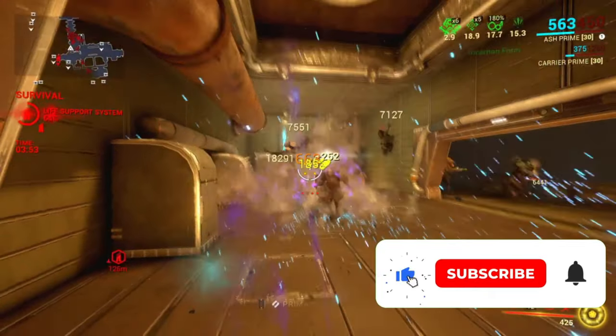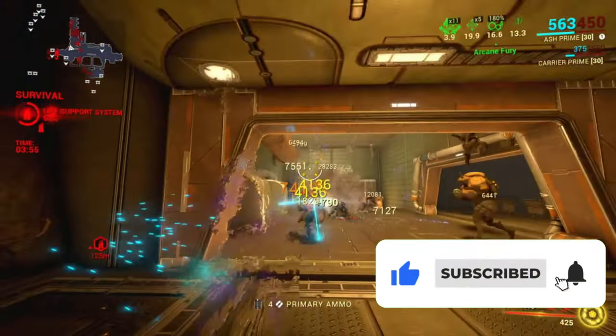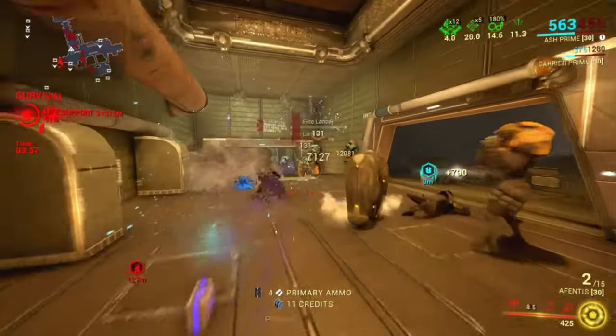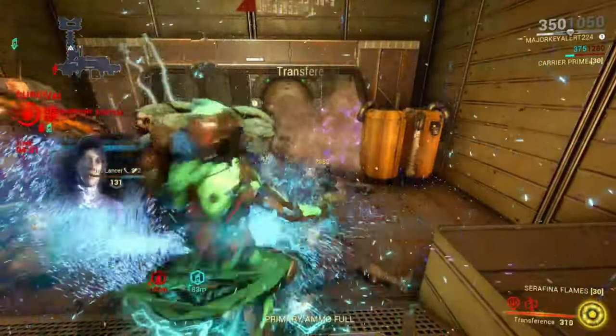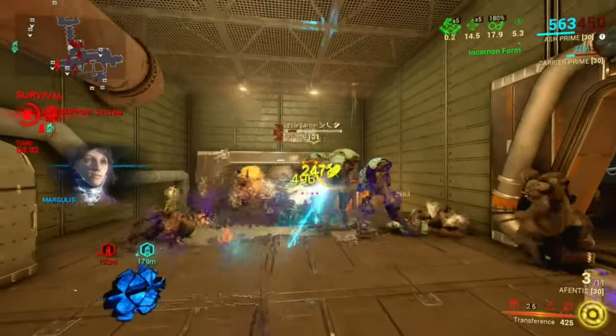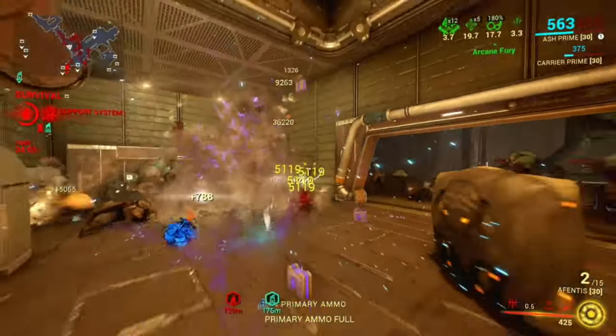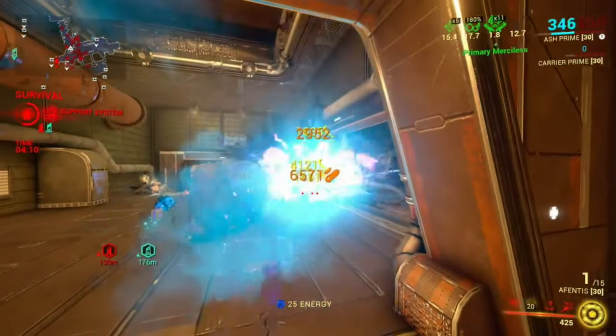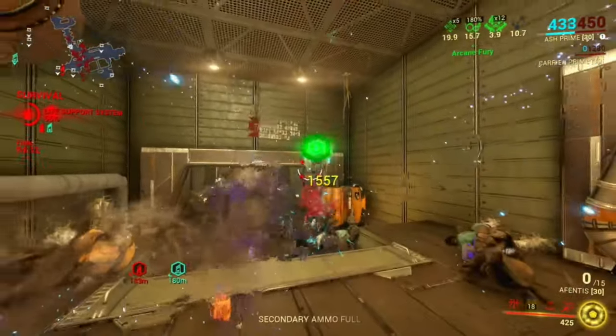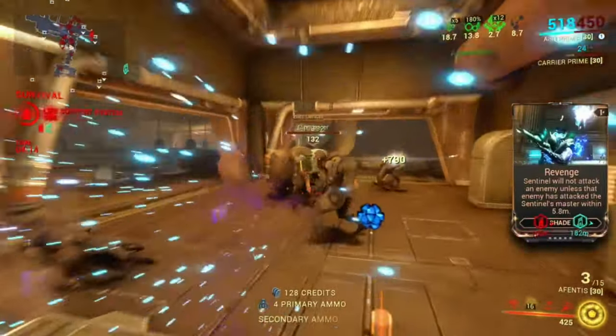Welcome back to another weapon build video. Today we're going to take a look at the Aventus. The Aventus is a highly explosive weapon, and there are some cool things you can do with it. One of those things is that the Aventus is a throwing weapon but also a spear gun, so it does have a primary and secondary fire mode.